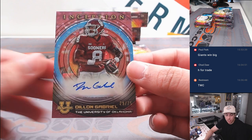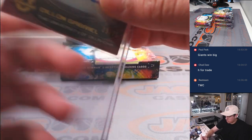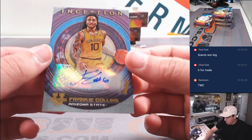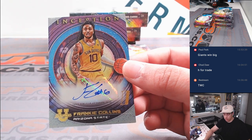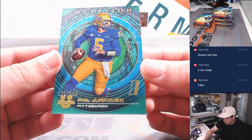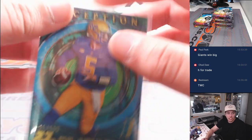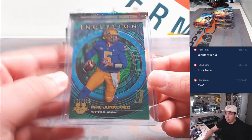Our first autograph is Dylan Gabriel to 75. That's going to the letter D for Edward. Next auto is going to be Frankie Collins, going to the letter F, which is Joe. And last one here — Inception points 199 — Phil Dracovic going to P. That's for Chad B, Chad Brightner. Alright, first box down.